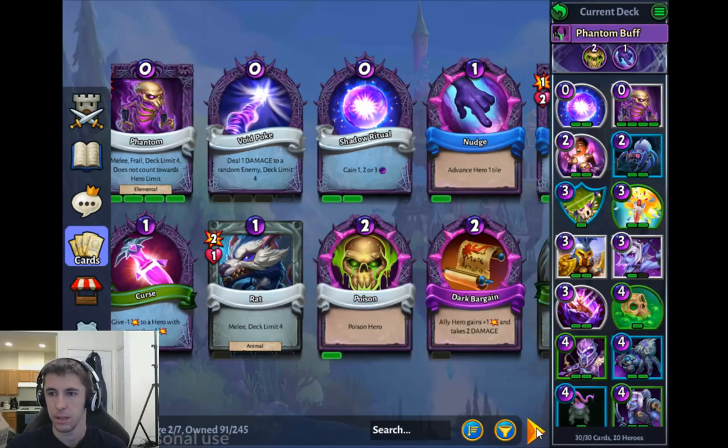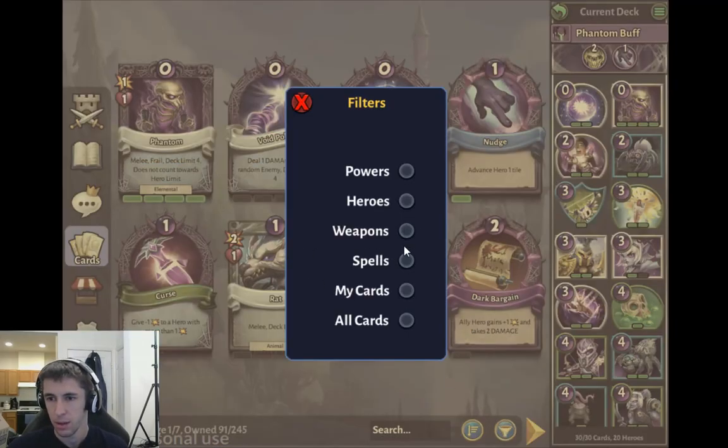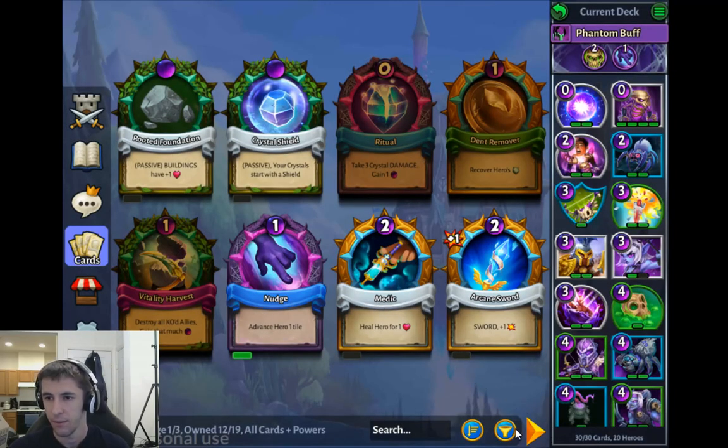Now let's talk about Hero powers — you get two. So the Ritual power: take three crystal damage, gain one mana. I can see when it'd be useful, it's a little bit of a win-harder power. If you're ahead it lets you win faster. Maybe in some tempo decks where you're going to flood the board with a lot of low-cost cards and pressure him really hard, that could be really good. But I don't have the cards yet to put something that advanced together.